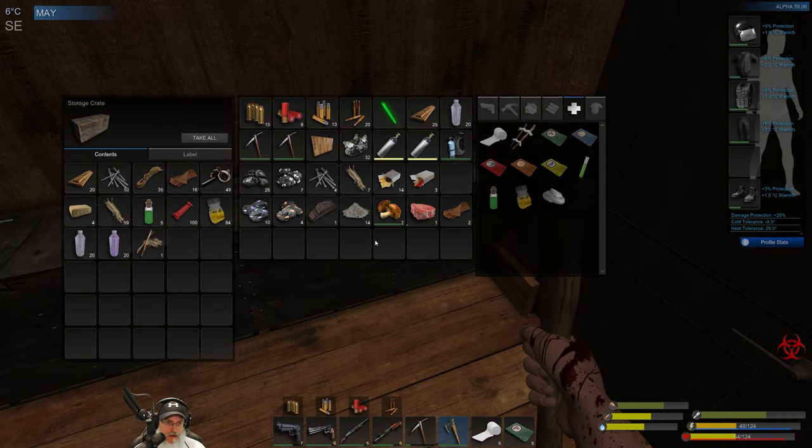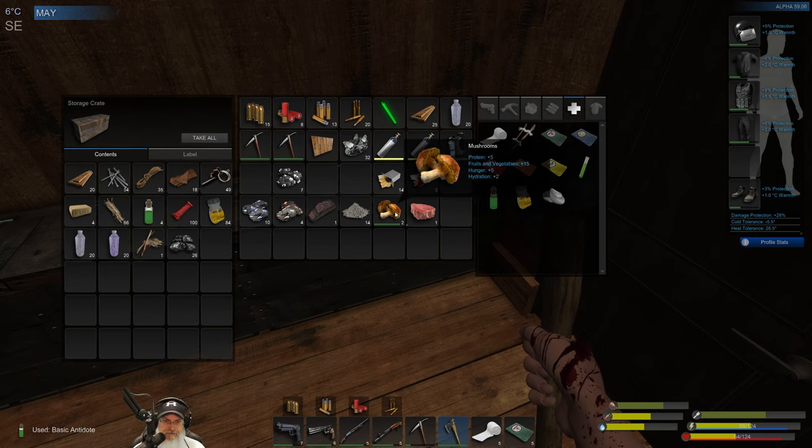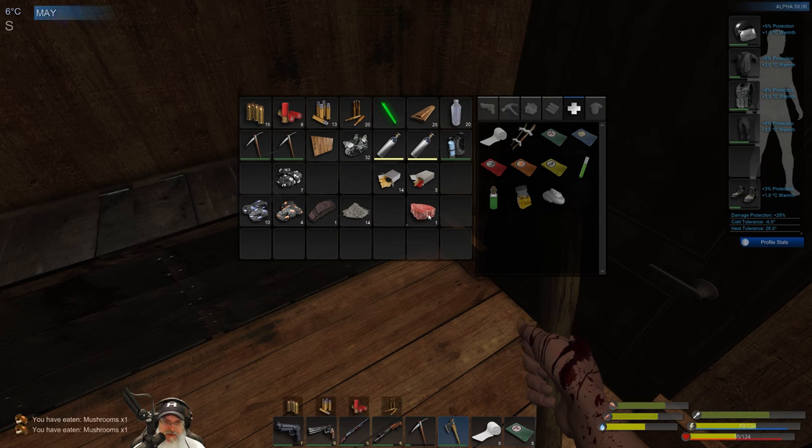We'll keep this in there. You know what, let's just keep the coal down here too for burning. Is there anything else? We don't need to keep the gunpowder down here. We'd better take one of these now. Let's eat two of those — might as well eat that. I don't want to start the fire just to cook it.